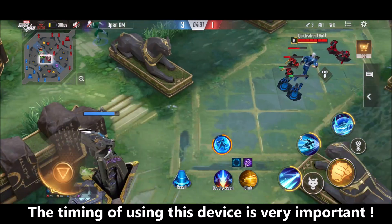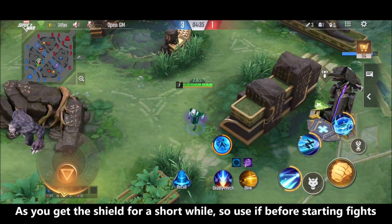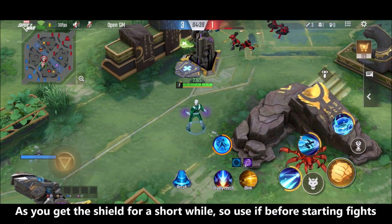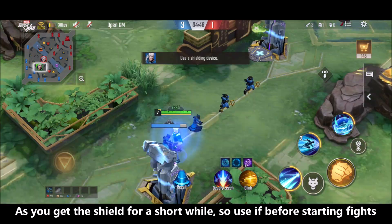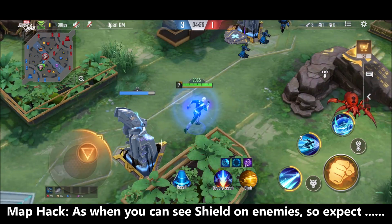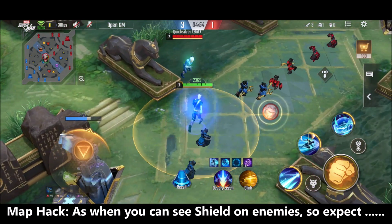What the shield device does is it gives you and your allies — and also your towers — a shield that is going to prevent a little bit of damage. Most people simply take the device and use it, but the best way of using it is during a team fight situation, or when you see a lane is already being pushed up to your tower and you don't have time to go and clear that lane. You use this device so that your tower gets an extra shield to avoid damage from the minions.